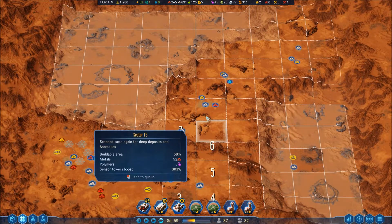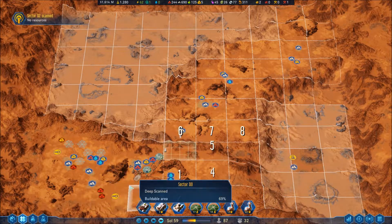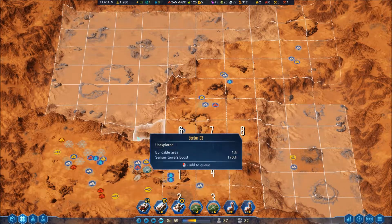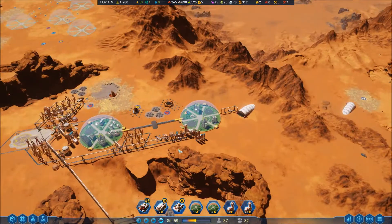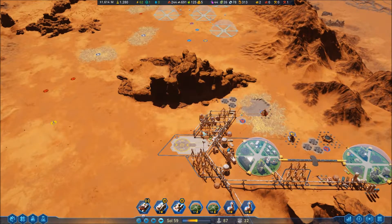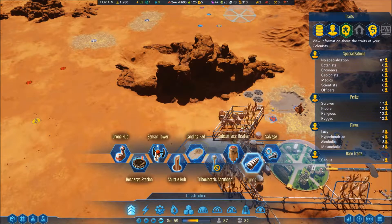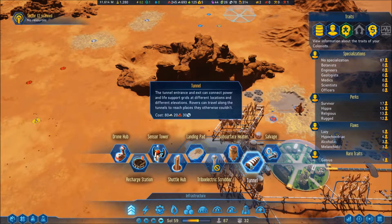I think we're cool. Sector scanned — that's good. We dodged a bullet on that one. You know what I'm going for. How much does it cost again? Sector scanned. That's fine.